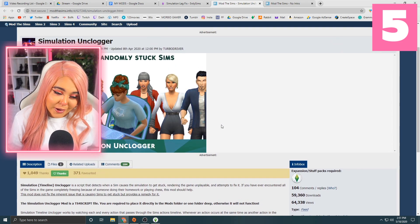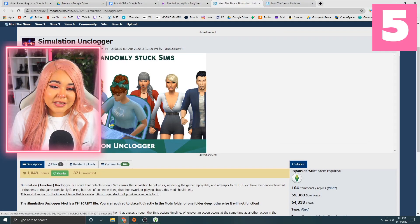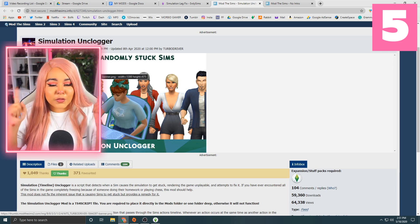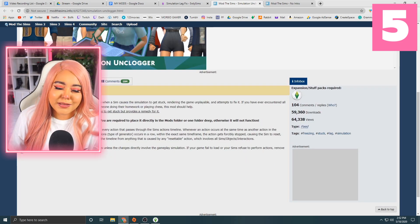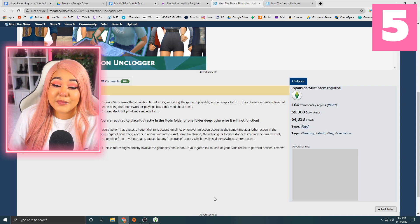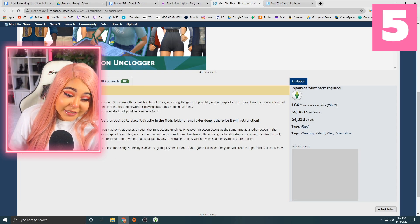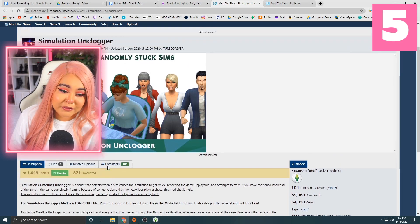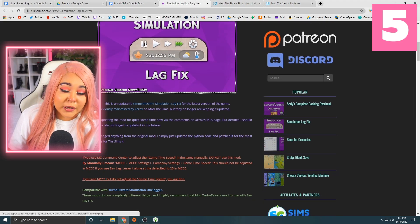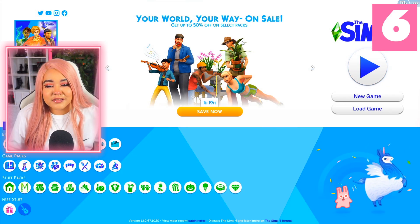The last mod we're downloading is the Simulation Unclogger by Turbo Driver. This one was brought to my attention a couple of months ago by one of my viewers on Twitch — by the way, I stream Tuesdays, Thursdays, and Saturdays. The Simulation Unclogger is a script that detects when a Sim causes the simulation to get stuck and attempts to fix it. It doesn't fix the inherent issue but provides a remedy. The Simulation Lag Fix and the Unclogger work together, so I'd suggest downloading both.